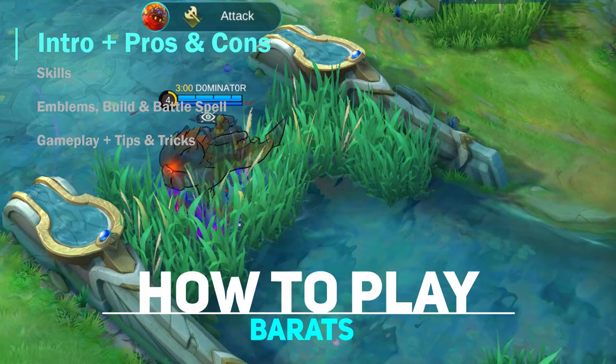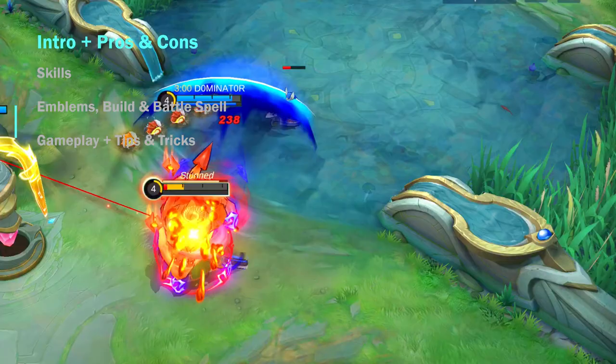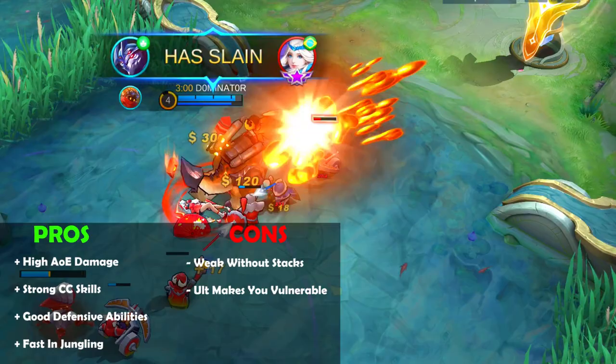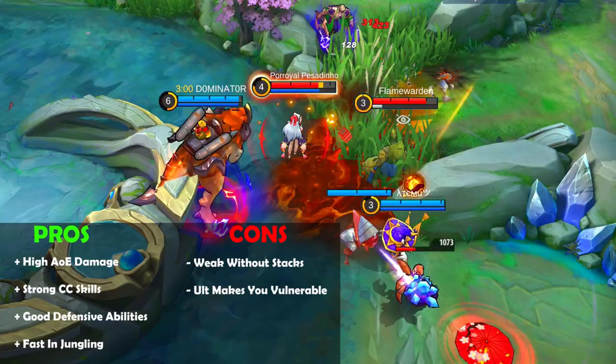Welcome to this guide about how to use Barretz in Mobile Legends. Barretz is a tank/fighter who gets stacks when casting skills against enemies, which increase his strength. The pros of Barretz are his high area of effect damage, his strong CC skills, his good defensive abilities, and he is quite fast at taking out the jungle monsters.